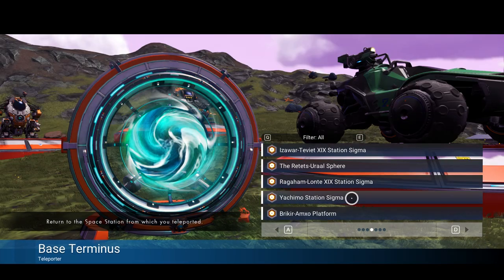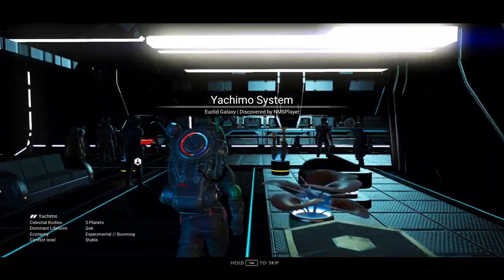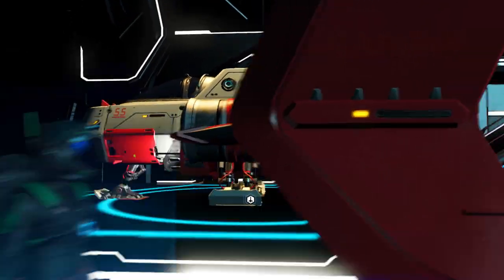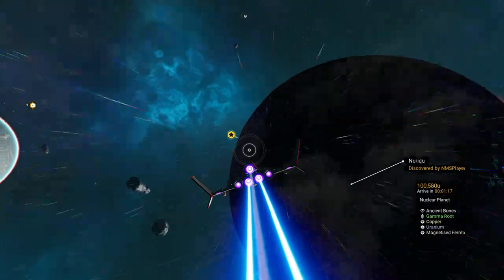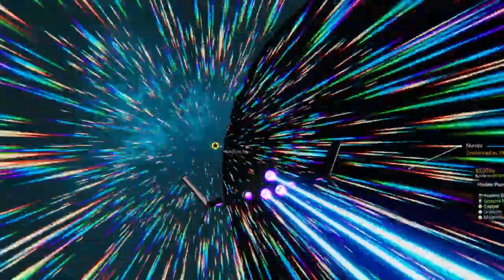Here we are, Yakimo Station. When we get there I'll show you the portal address and the location for that. We're also going to build as much of this multi-tool today as we can, so stick around for that part. I built a base next to the miner settlement where this multi-tool is located. It's on the planet Nuri Q.